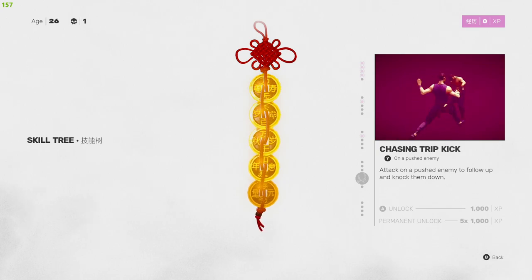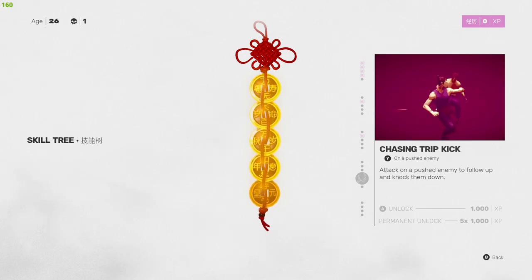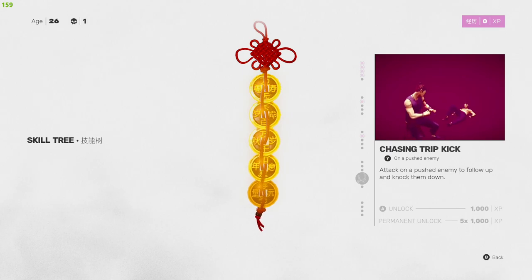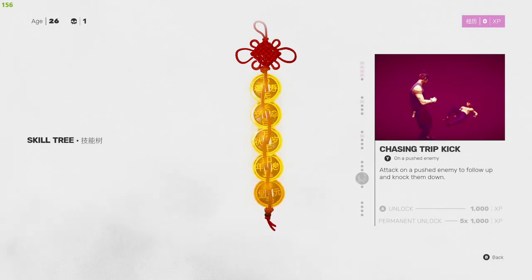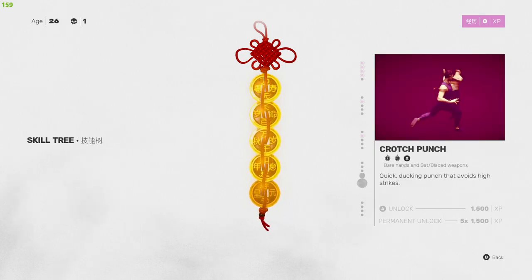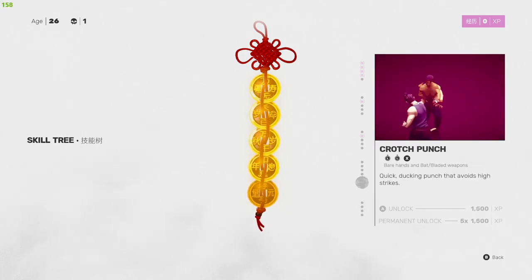Chasing Trip Kick — Y on a pushed enemy. Attack a pushed enemy to follow and knock them down. Once you have all these abilities and can flow them together, this is another tool to knock your enemy down. If you can utilize a lot of these combos properly, you can find ways to knock all your enemies down and focus on them while they're on their backs.